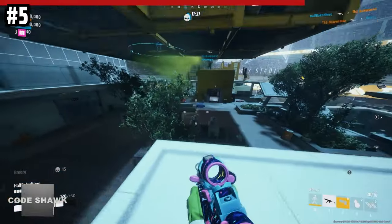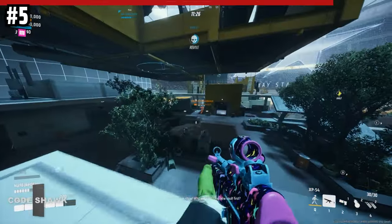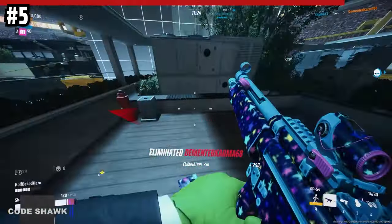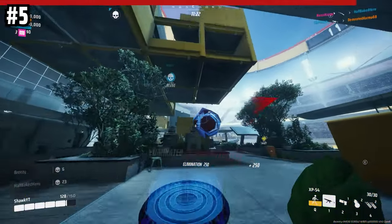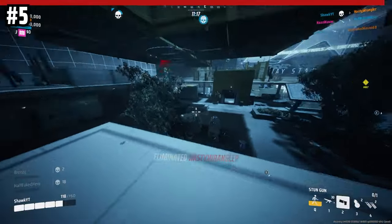So now that you know what recoil smoothing is, try it for yourself in the training range. Strafe the opposite direction of the moving targets and try to make smooth mouse movements to track them, and you'll feel a significant decrease in the recoil. Recoil is a big part of getting better aim, so make sure that you're practicing this often.